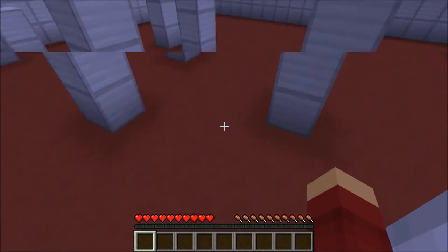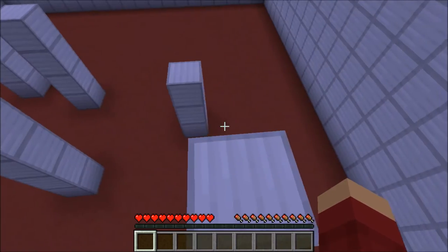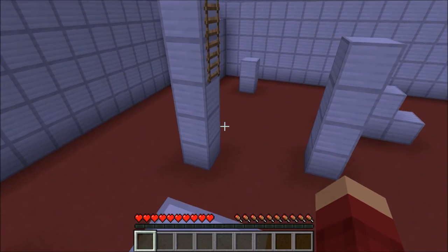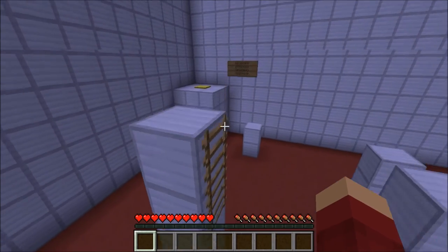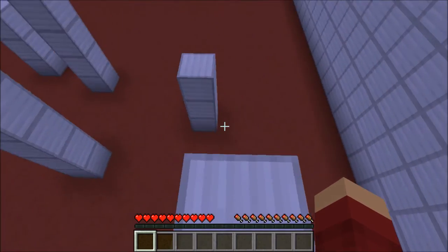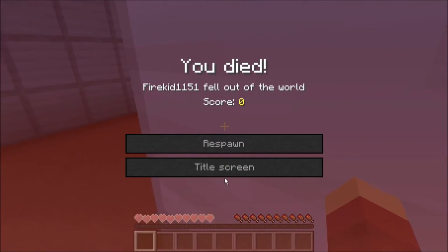Ultra Mega Parkour! Dang it! You can make that jump if you just — you don't need to shift. Okay, there's ladders there. This is just parkour — this isn't a glitch! This is just rage, it's parkour! No no no no. Okay, this ain't happening. I'm a winner! Dang it!